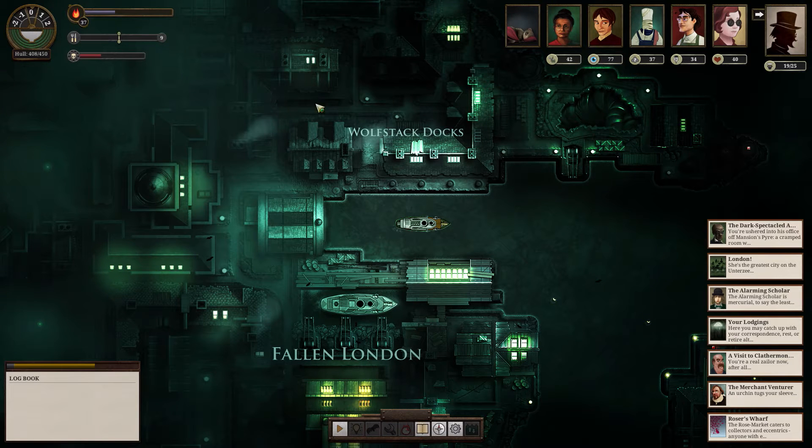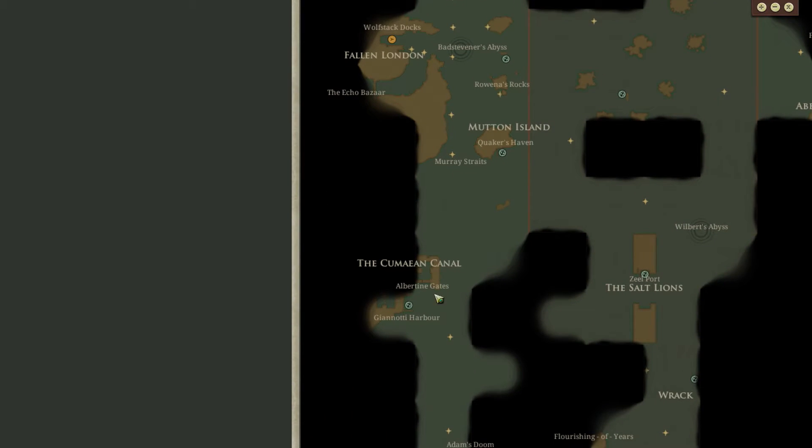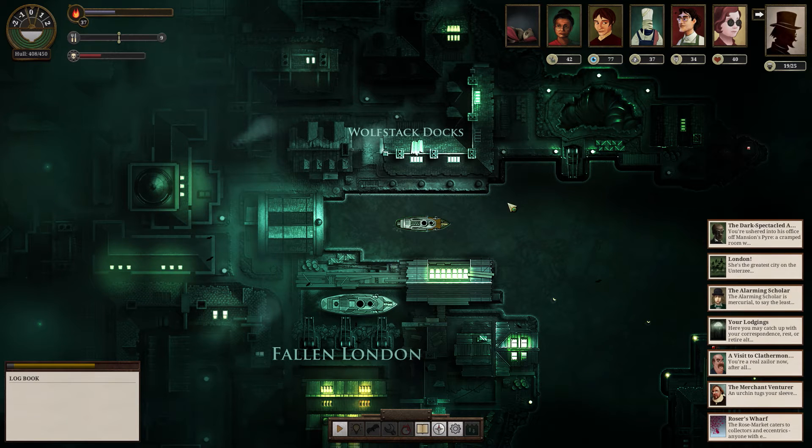Hello, Professor Bright here. Welcome back to the Sunless Sea. Last episode, we spent a good amount of time under the Zee. Saw a lot of fun things that are a little bit intriguing, to say the least. Especially Low Barnett — I'm really curious what happens at the Bell Tower. But that will have to wait. We do have other business to attend to, specifically getting the coffee to the surface. There's a little coffee shop in Vienna willing to pay a lot of money for it.